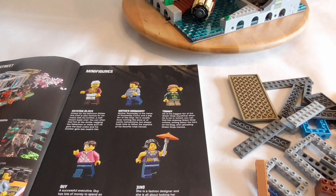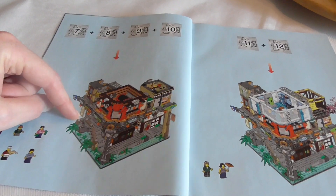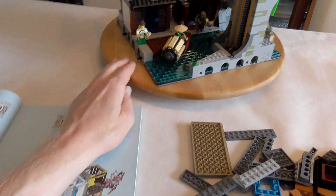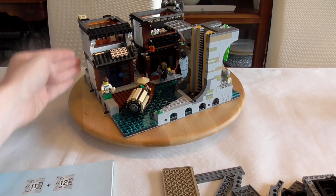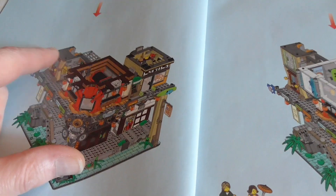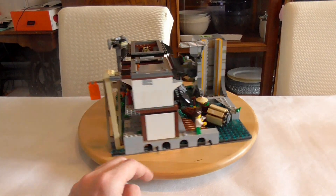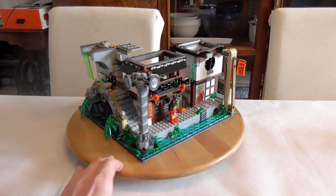Here's an overview of the five minifigs for the second level, and bags seven to ten and eleven and twelve bring the rest. Each big step or level has two heights — so you're building the structure and the structure above it, and then the next. There are three levels but six floors total.